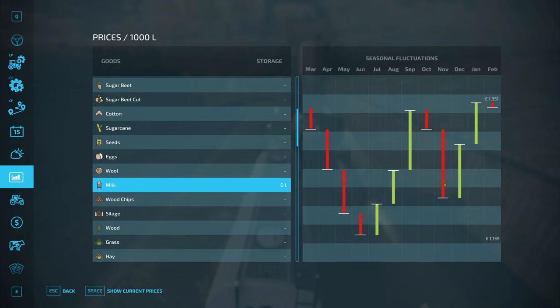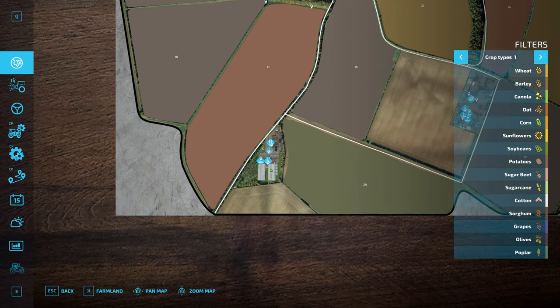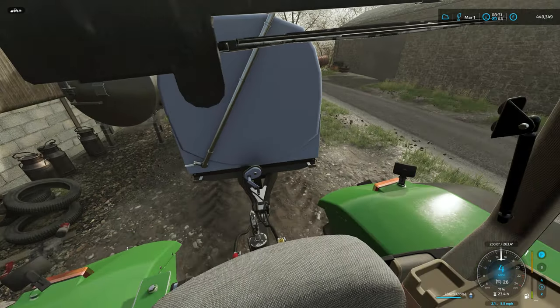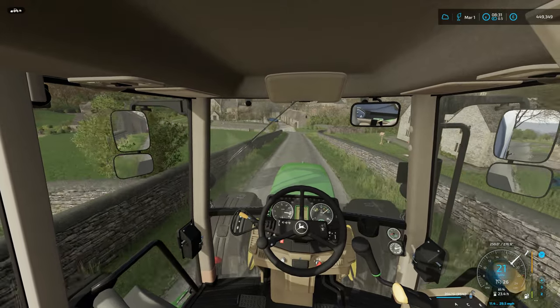We can probably go to the farmer's market because that's at the highest price. It does fluctuate — in September you also get a good price. We're still talking over a grand, $1,130 for the lowest, so there's not too much of a difference. Let's go to the farmer's market — number three is the best one. So we'll tag that and head off to get this milk sold, because it's going to be at least £25,000, which is even more money to put into the bank account.